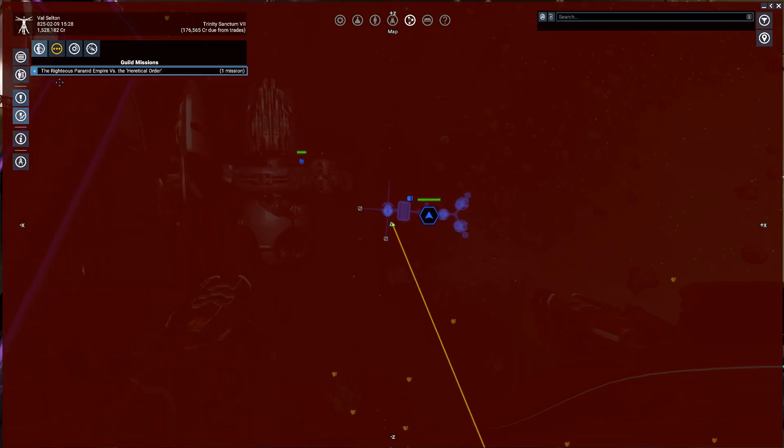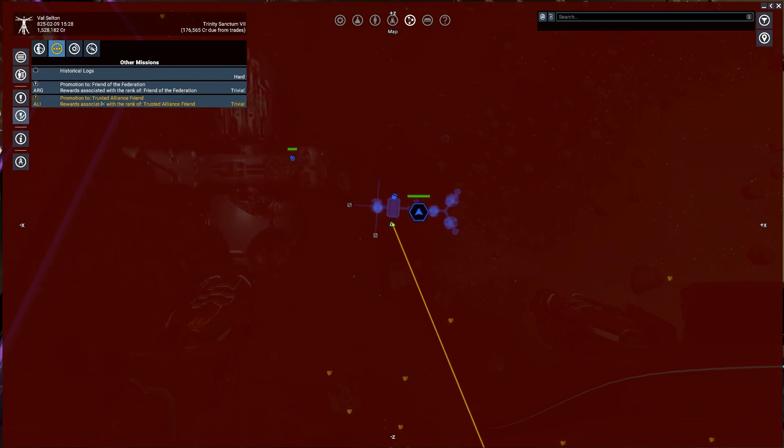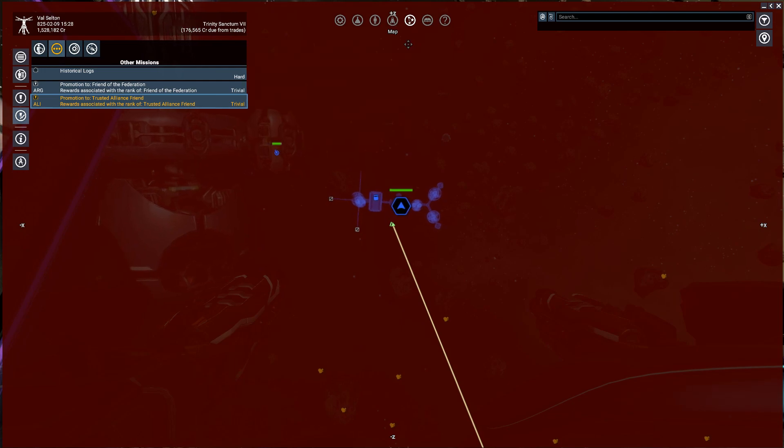Mission manager, other missions - promotion. Friend of the Federated, Trusted Alliance Friend. Alliance of the Word, and I have to go somewhere - it doesn't actually tell me, so I'll have a look.